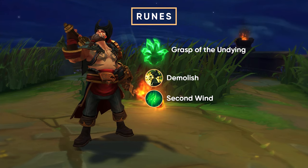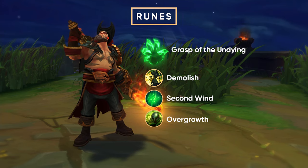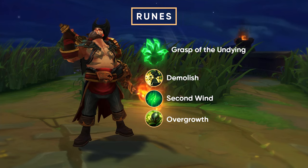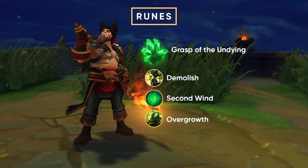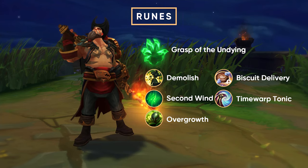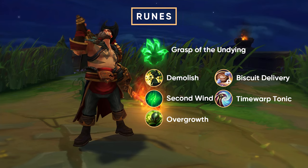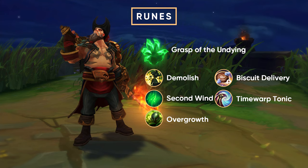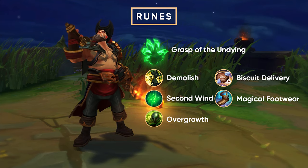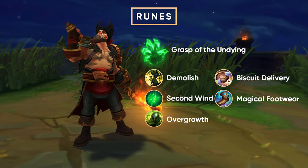Last but not least, you would generally opt in for Overgrowth, because you need that little bit of extra health, and Gangplank likes health. Once we're done with the Resolve tree, we're going into Inspiration, and we're going to take Biscuits most games. We're also going to take Time Warp Tonic, because it makes you faster, and having movement speed on a melee bruiser is always fantastic. In some games, you can opt in for Magical Footwear, which gives you boots at 12 minutes, but for most cases you want the other two I mentioned.